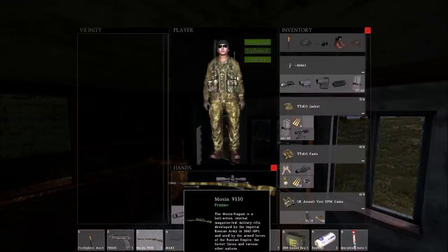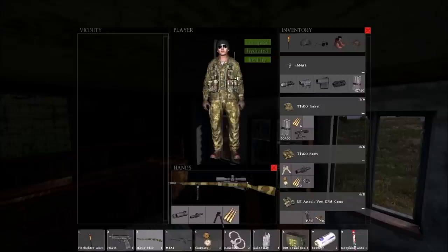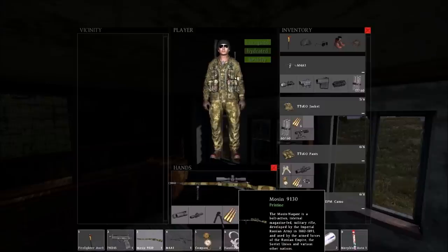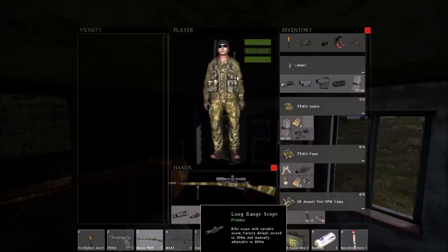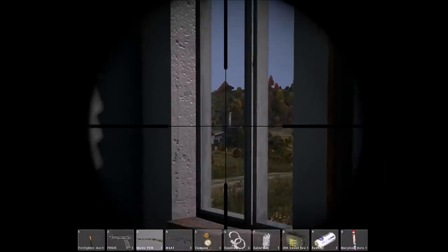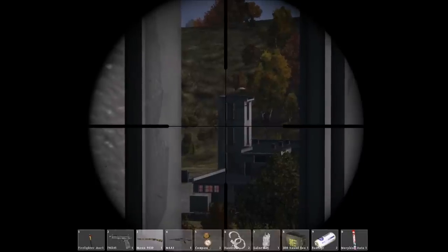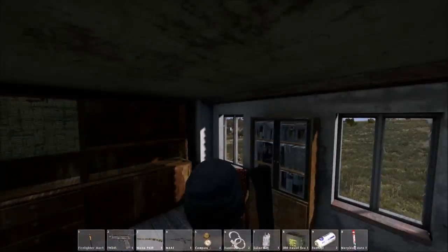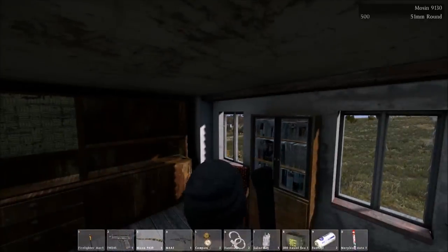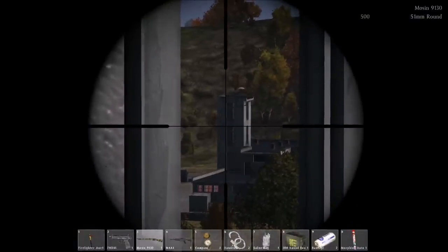First we're going to be comparing the pristine scope accuracy at long distances versus the damaged scope. Right now I have the pristine ACOG scope, and in my inventory I have a damaged one. We're going to be aiming for the top left corner of the second story window at the firehouse. This point is going to tell us how much it pulls left, right, up and down. I've already measured this out and it is about 480 yards or meters. I'm going to set it to 500.